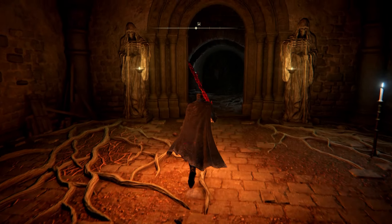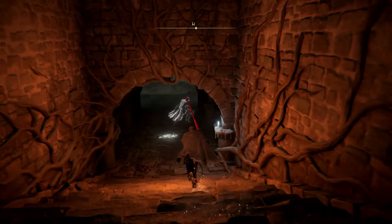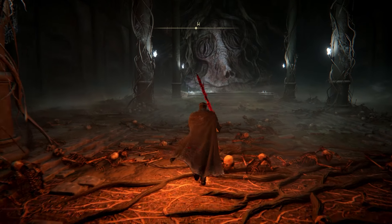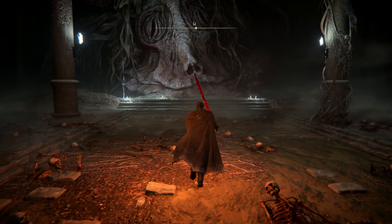Down below you'll be able to face off with the Death Knight with Twin Axes. If you beat him — my only suggestion is raw, pure aggression, because that's what I did — you will get the Death Knight's Twin Axes. I'm still looking for more, but for now that will do it for me. Later, gators!